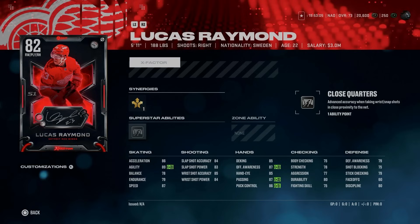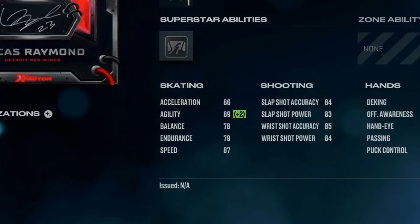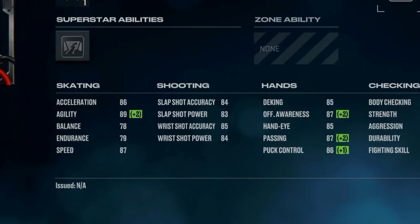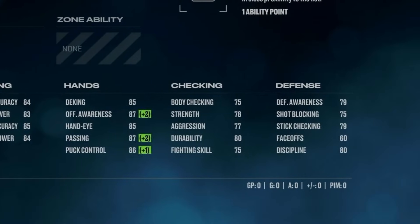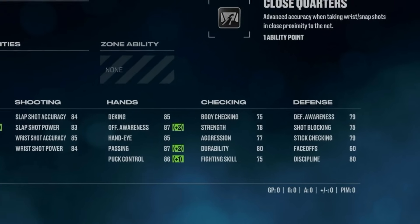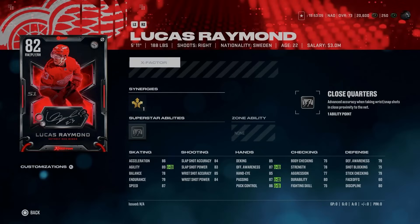From the Detroit Red Wings, we've got the 82 Lucas Raymond at 5'11", 188 — Playmaking Forward and Silver Close Quarters. He's a decent skater at 87 speed, 86 acceleration, and Playmaking Forward can get him up to 89 agility. He's got a mid-80s shot, mid-to-high 80s hand stats, body checking is only at 75, and defensively he's pretty useless. However, he could be a pretty sneaky offensive right-handed winger. Close Quarters did prove a little lackluster in NHL 24 when it was nerfed.